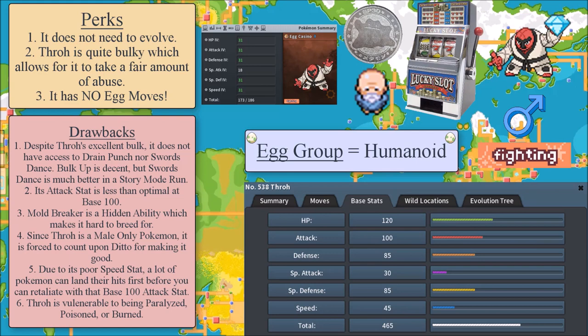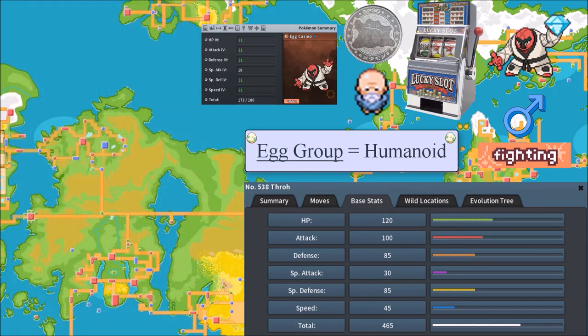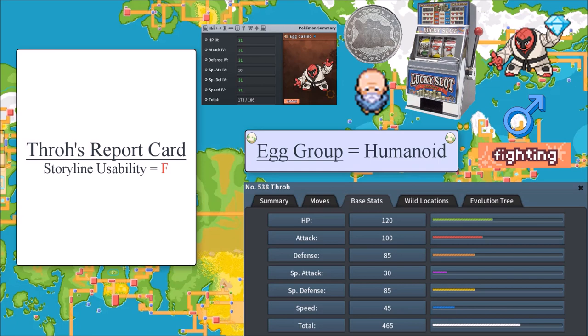One more drawback: due to its poor speed stat, a lot of Pokemon can land their hits first before you retaliate with that base 100 attack stat. When running through story mode, you want to hit Pokemon hard and knock them out quickly. Yes, Throh can take hits, but who cares about taking hits if you can knock out the opposing Pokemon with a very hard, powerful hit while being fast enough to deal it first? Overall grade for Throh: story mode usability — F. Horde defeating grade — also F, because that base 100 attack is not going to hit Donphan hard enough.